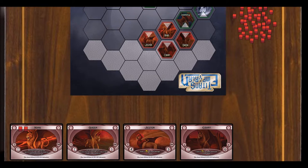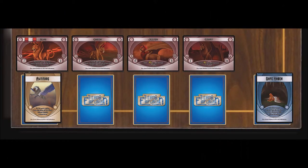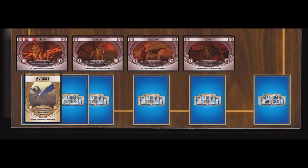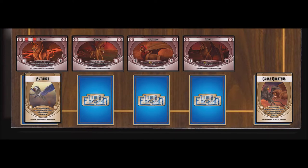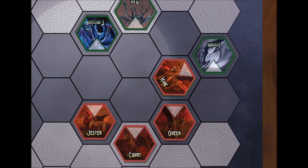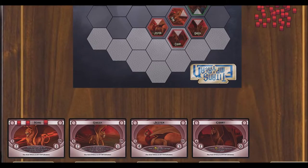It is now King's turn. King checks the maneuvers on top of his stack and on top of the reserve stack. Instead of playing those maneuvers, King chooses to replenish as his first action, moving the top card of the reserve stack underneath his maneuver stack. This also frees up the next card on the reserve stack. Before playing it, King chooses to move onto Barnabas' hex. This is a collision.